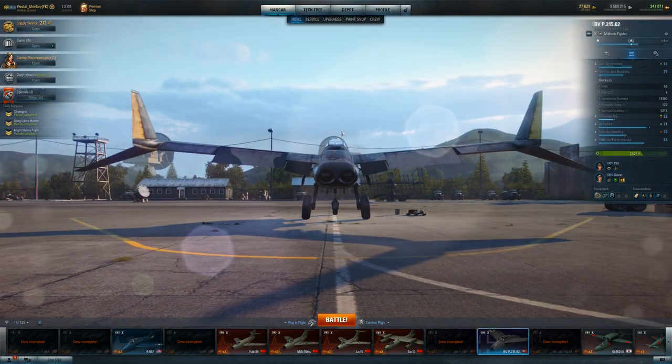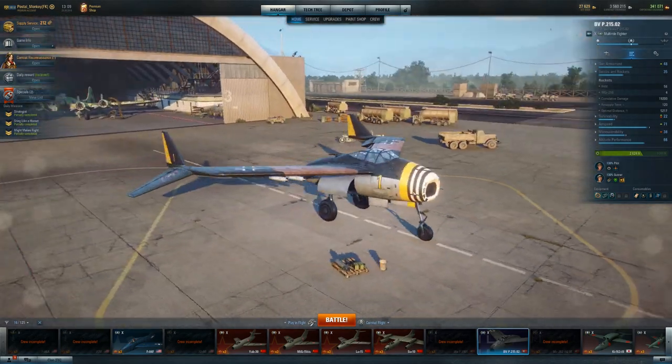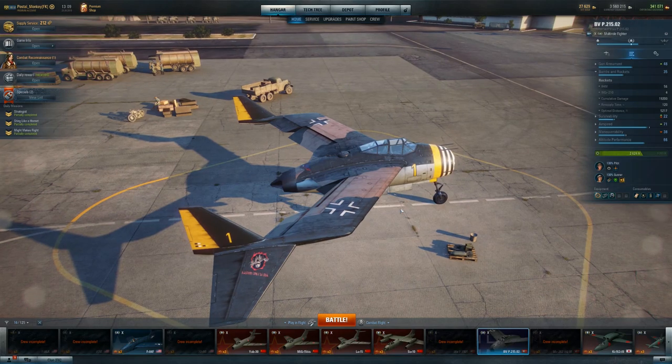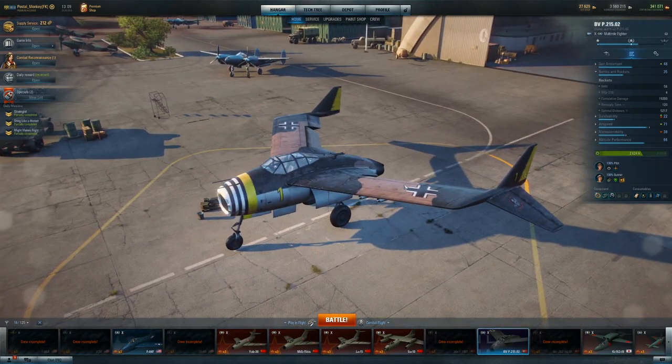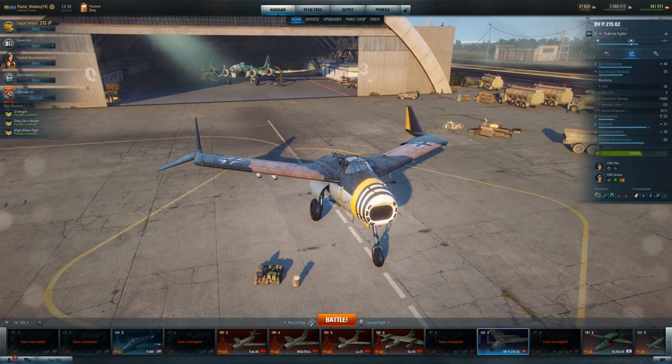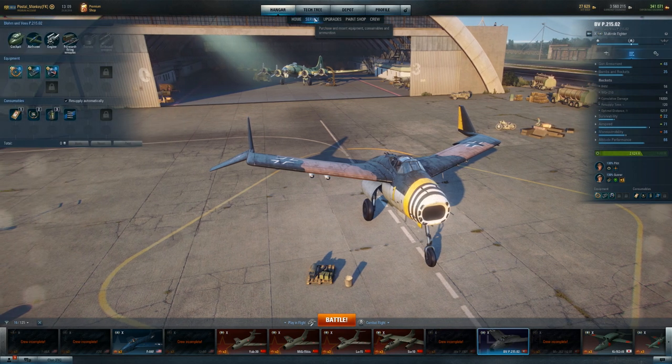Plus it looks cool as heck — I mean, look at this thing. I get it — it's not a 210, it's not a 212. But that doesn't make it a bad plane, it just makes it a different plane. I still probably need to tweak it a little bit, but I'm having a lot of fun with this plane. And I think if we change our mentality about what this plane should be, more people will have fun with it as well.